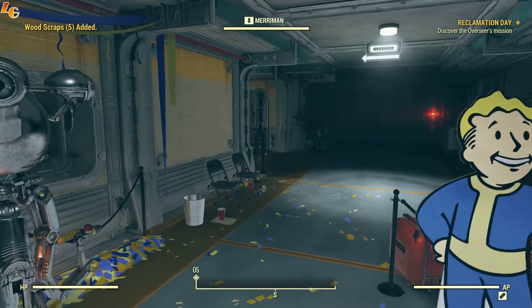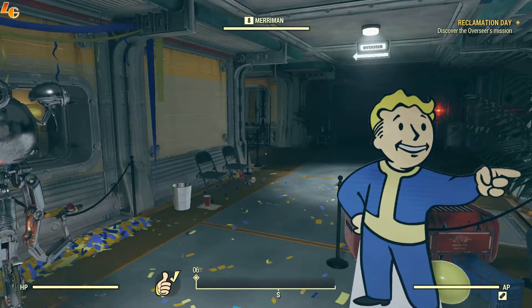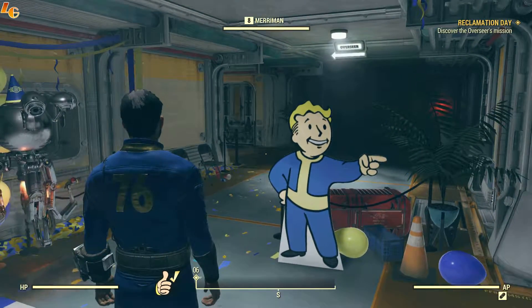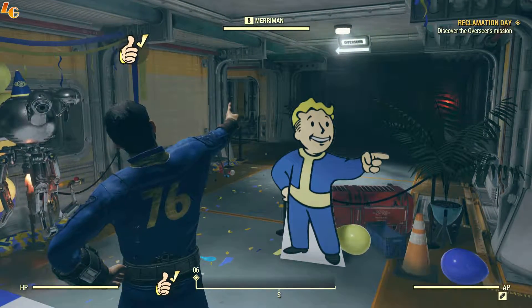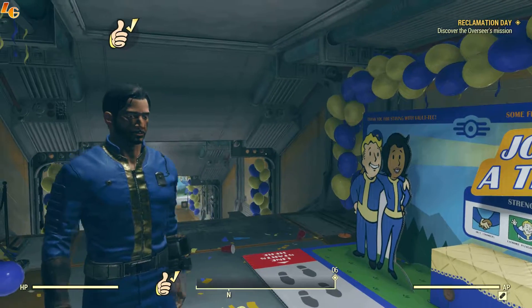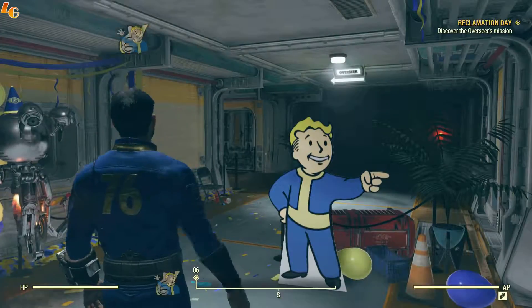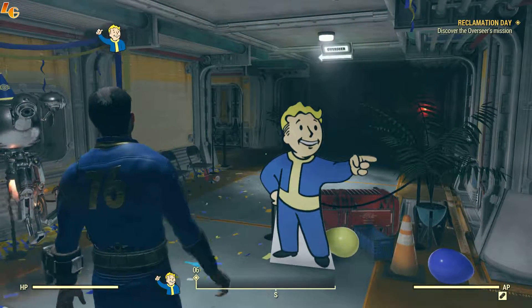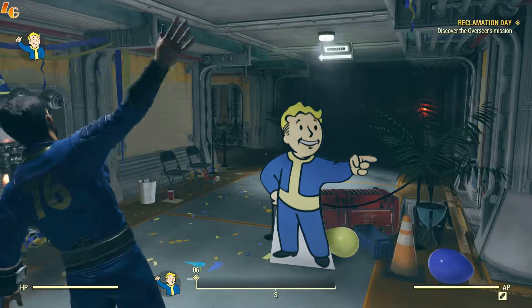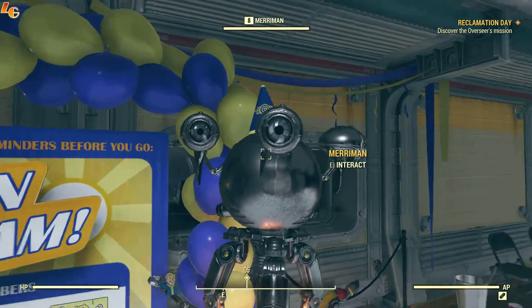We can do emotes by pressing G. There we go - thumbs up. Oh, I can't see it from the front. All right, there we go. So that's going to come in handy to communicate with others. Good to know. Let's go ahead and see if we can go in the overseer's office.